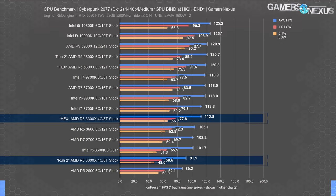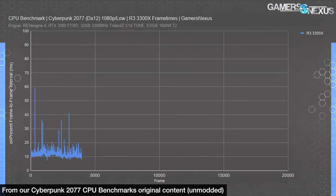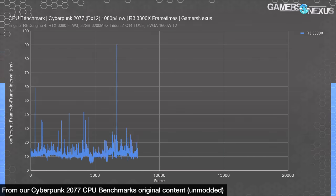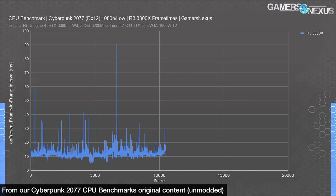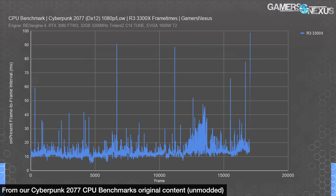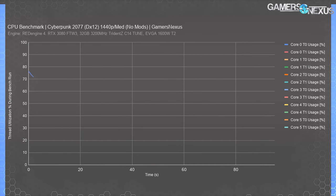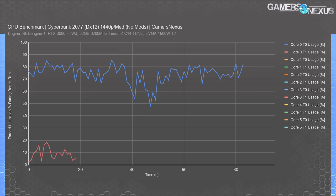What we need to look at is whether this resolved the stuttering, because as we showed in the original benchmarks, those stutters only really appeared in longer gameplay, not necessarily in benchmark passes. There is an apparent uplift in the recorded FPS in the chart for the 3300X at 1440p medium, but not the 5600X with these settings. Here's a plot of the thread activity for the stock configuration tested at 1440p medium—it's going to be a mess because we're plotting all of the threads.